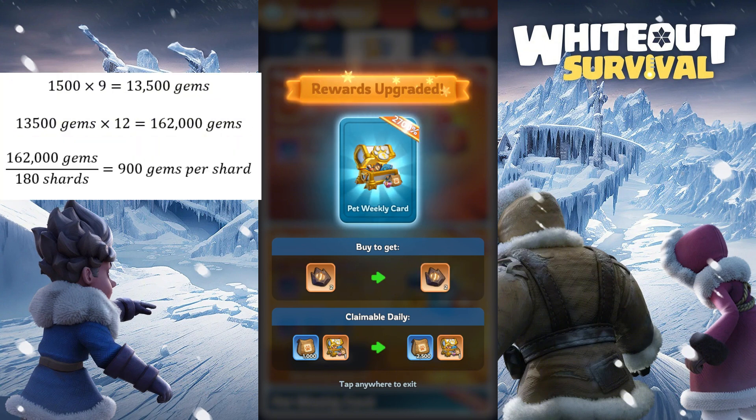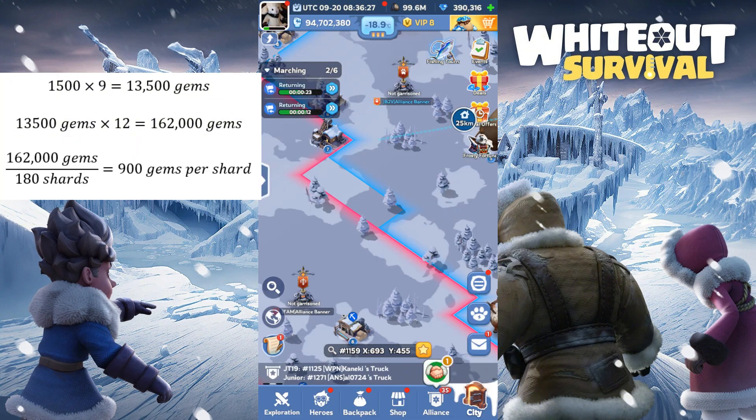If we now work out the cost of gems for each shard, we get 900 gems per hero shard.